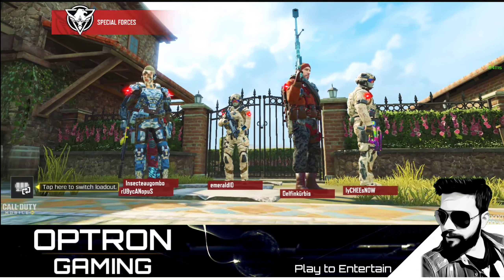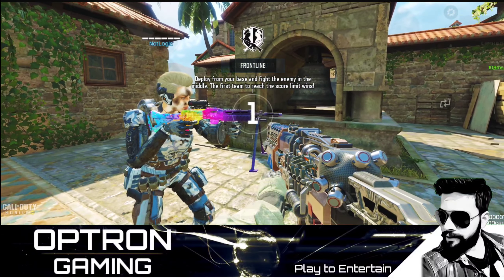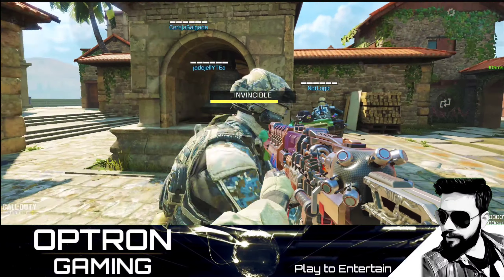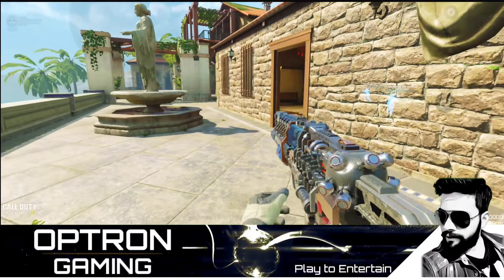It's a new map guys — Monastery. This will be the second map dropping in COD Mobile Season 6. The first one is Slums. If you haven't seen Slums yet, go and check it out — the link is in the description.